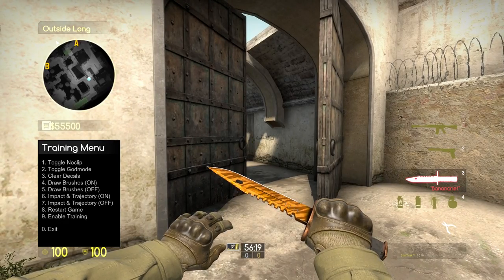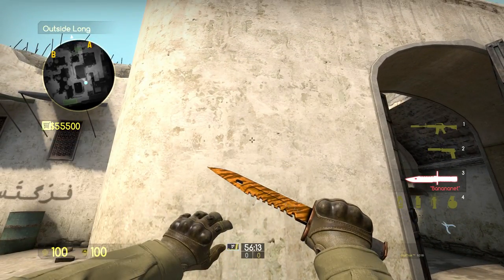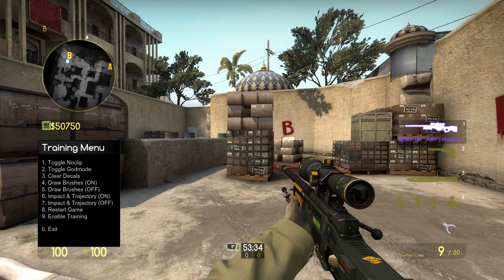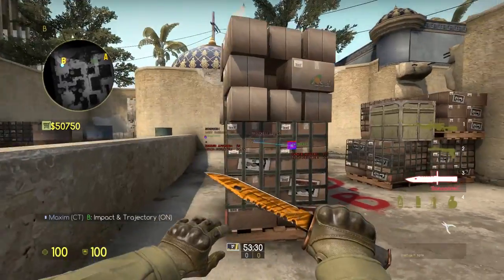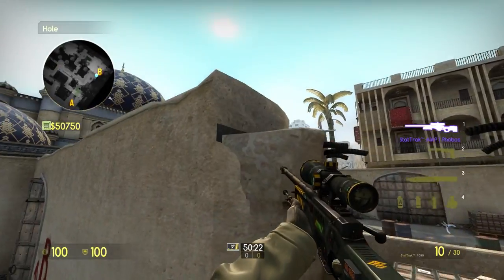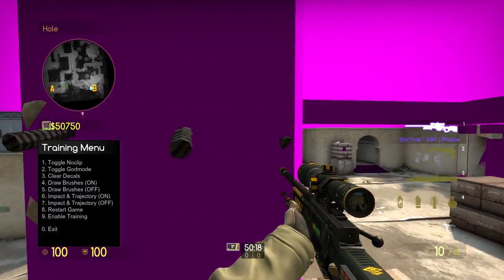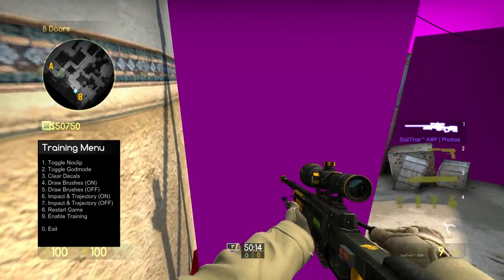Since version 1, I've added a new command for clearing decals, so if there's too much blood or bullet holes, you can clear it with a simple press. The next change is the improvement of the impact and trajectory option. If you enable it, you will now see wallbang info and I've improved the grenade trajectory. The next important change I made is moving draw brushes further up the list to make it easier to enable and disable.